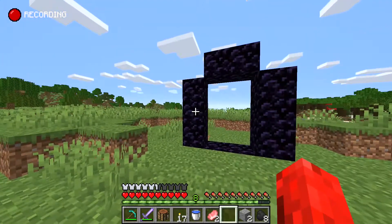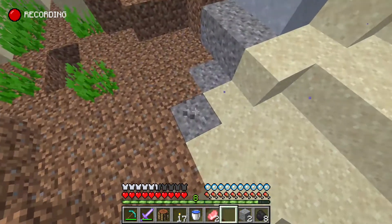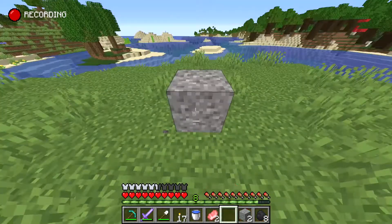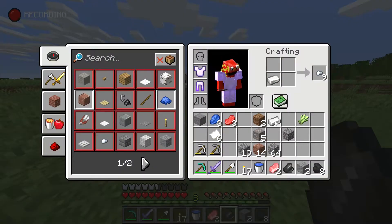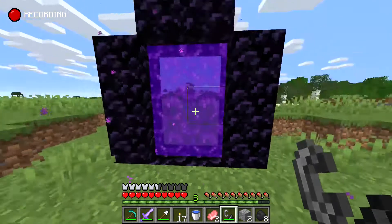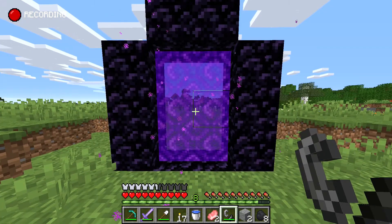The last step is to light it up. Find a grey block often found in tiny water pools called gravel. Just get one and keep breaking it until you get flint — you can speed it up with a shovel. Combine the flint with 1 iron and you've got yourself a lighter. Click on the portal with this and you can now enter a new dimension called the Nether.